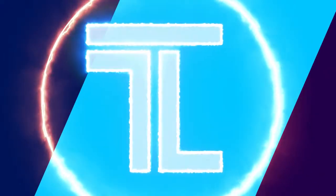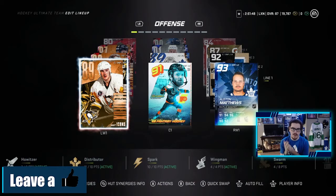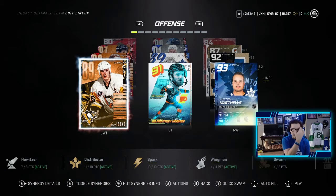Yo! What's going on LeaferNation? It's Leafer back again, welcome back to the channel. Today I finally got my hands on that 93 Matthews and 92 Tavares. As you guys can see, I unfortunately wasn't able to get my hands on that 91 Marner, but trust me I will work my way to it — that will be another video. But today, we made a change to my 1 million coin team build.